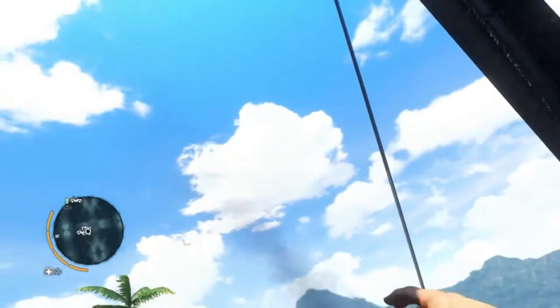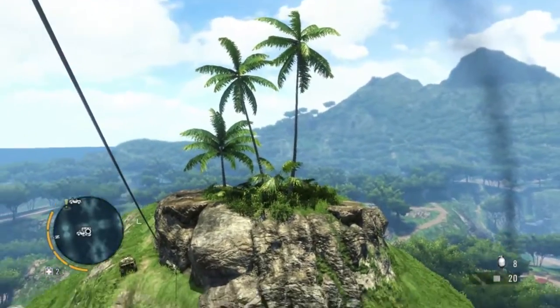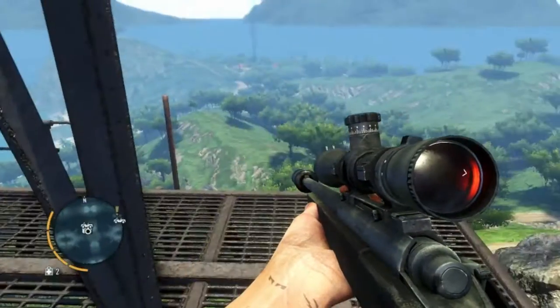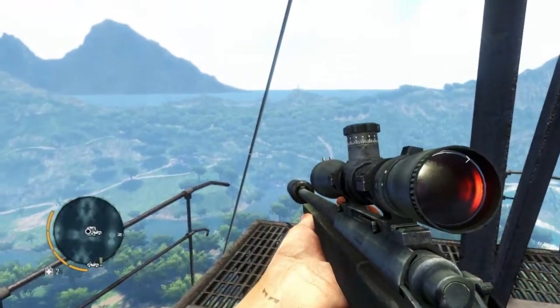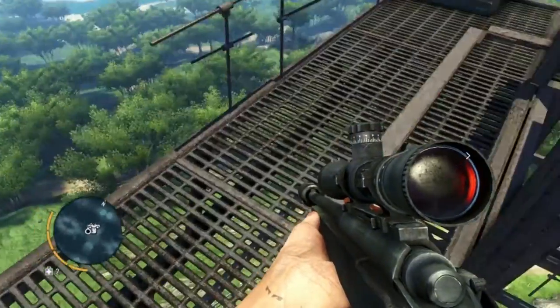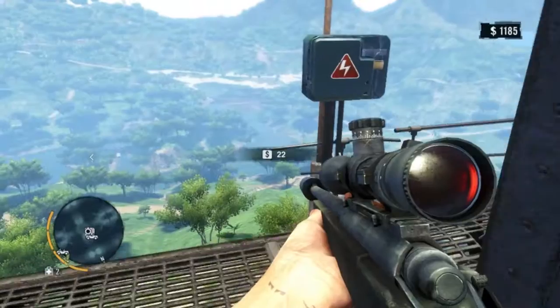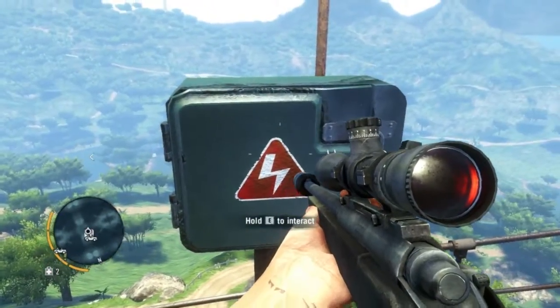At the top of the radio tower there's always two zip lines leading out. As you can see, one is toward this direction and then one toward the opposite end. There's always a little blue chest — make sure to grab that — and it gives you a nice overview of the area, so make mental notes.